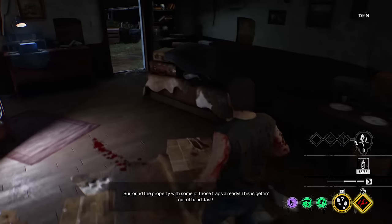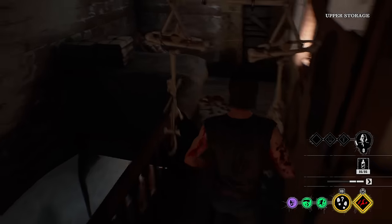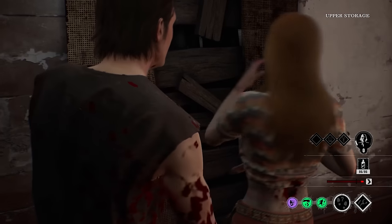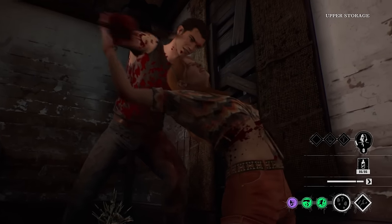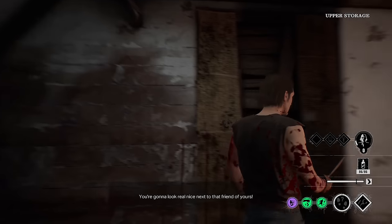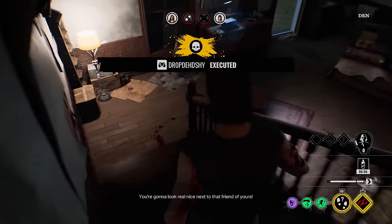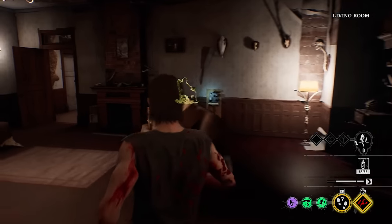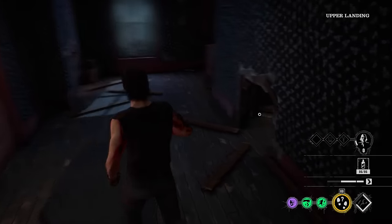Surrounding the property with some traps already, and there is a wild Leland about. Connie, you need a better hiding spot mate. There we go — hook, line, and sinker. Two down. Just Anna and Leland left now. The game's going to be pretty hard for them unless they go for fuse here. We've got Cook and Hitchhiker — that's all you need.